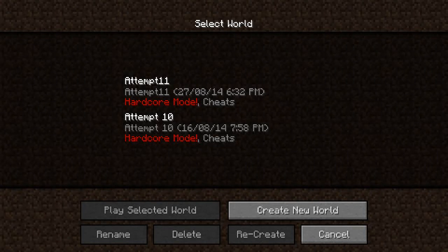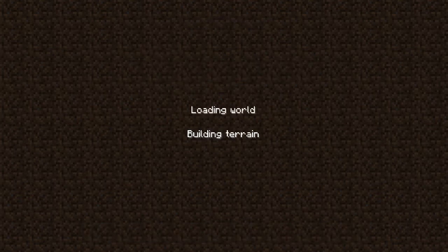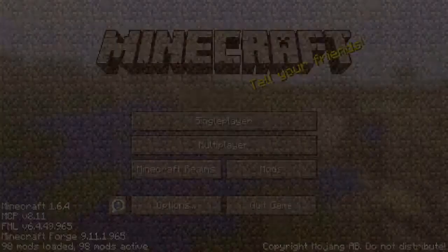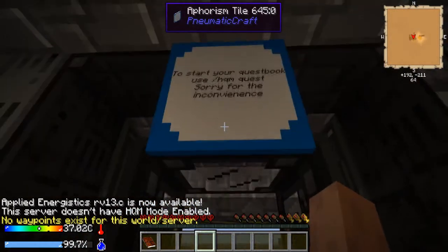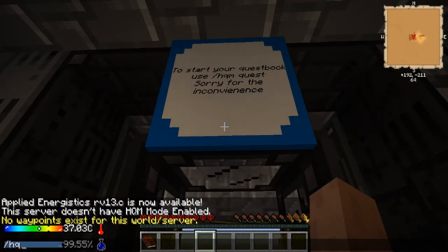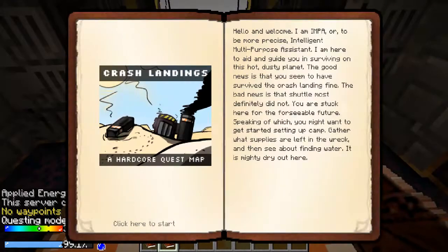Hello Minecraftians. This is episode one of my Crash Landing tutorial series. For single-player this is attempt number 12. I did record attempt number 11, but I didn't quite get as much done as I wanted to on the first day. So as the sign says, you type /hqm quest first to enable the questing.